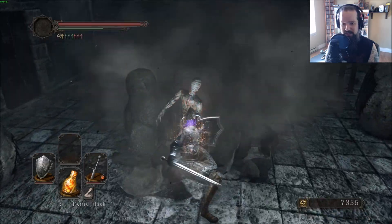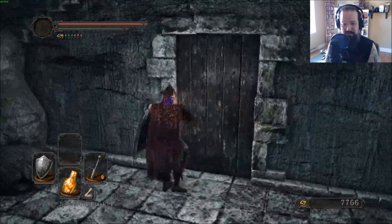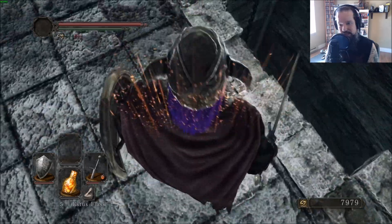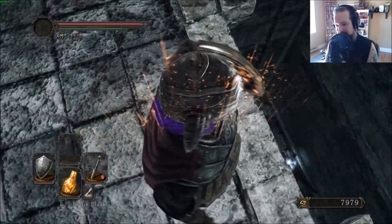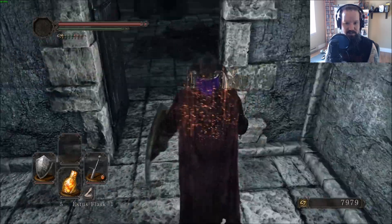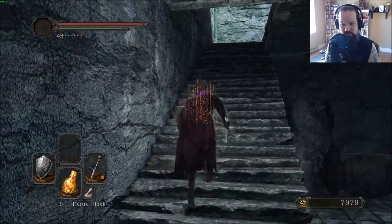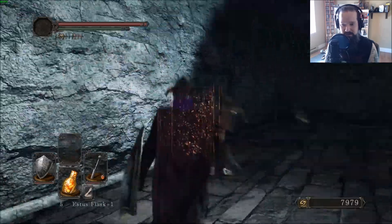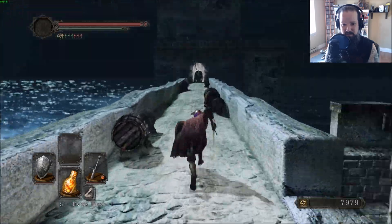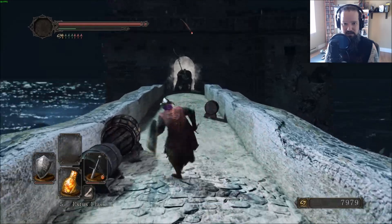Just so you guys know, it is there and it is gettable — it's just not really worth the hassle. This should be the door that leads to our shortcut. If you really want that item, get the Cat Ring from town and just kind of fall off here to land on there — you have to aim for the middle bit. Up here is just Straid's cell; we've already done that, we don't really care. What you want to do is run across here to another new area.